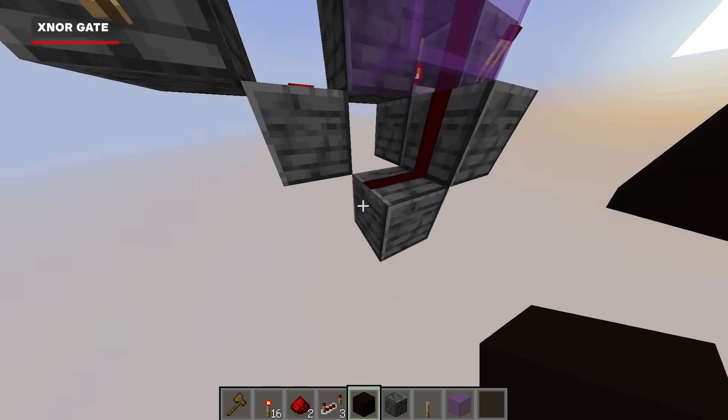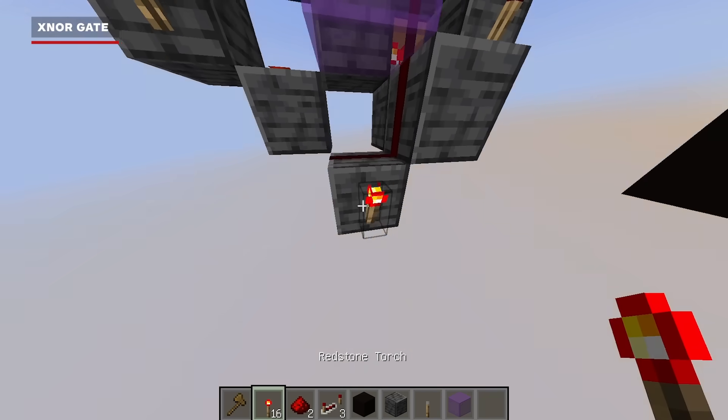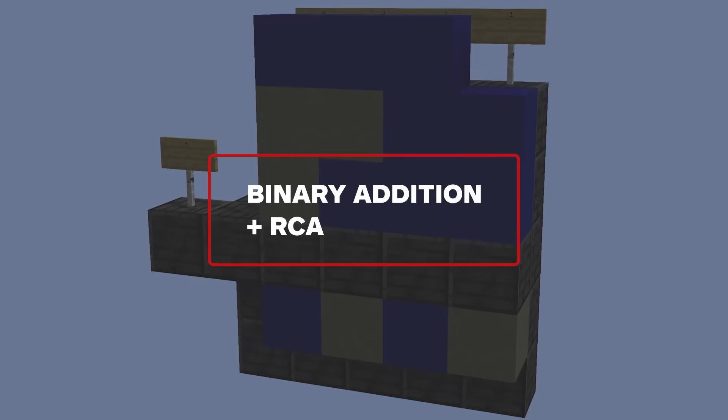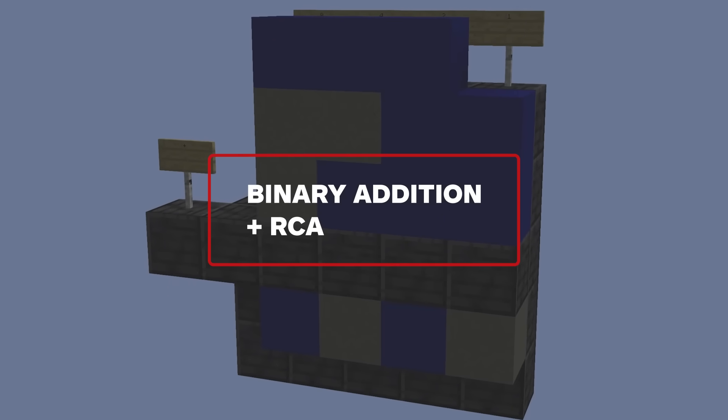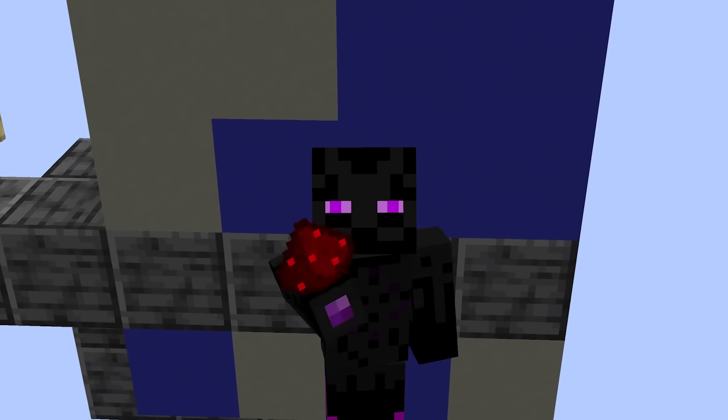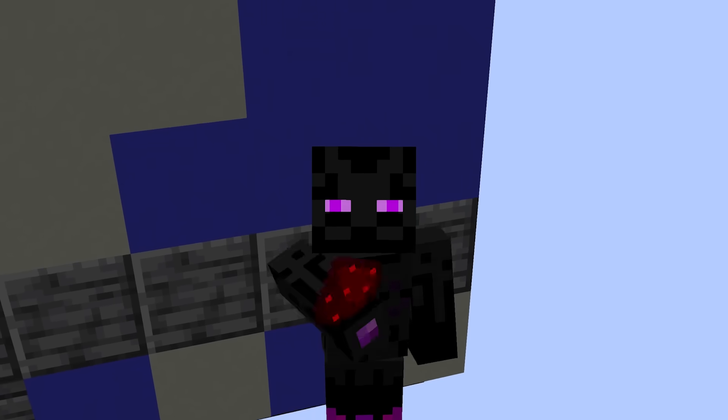When both inputs are enabled, we can also use the AND gate that comes from the bottom, which will be useful later in our tutorial. Now that we have our building blocks for circuits squared away, let's put them to use. But first, let's talk about binary addition and how it works.